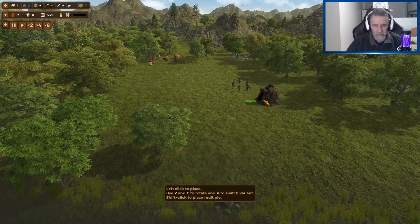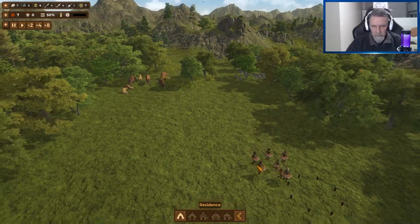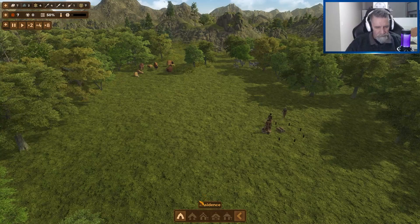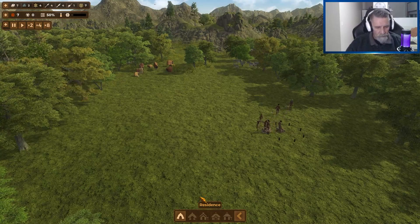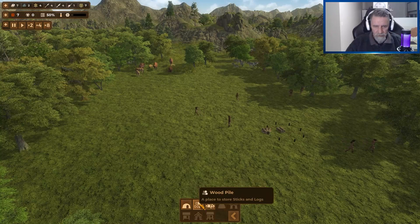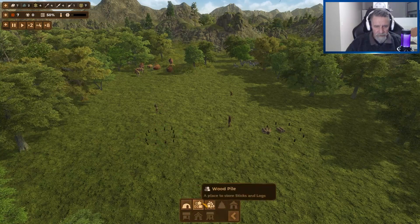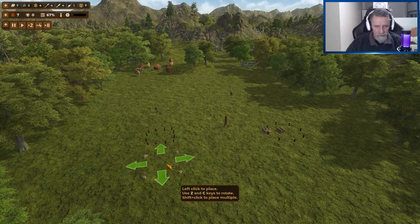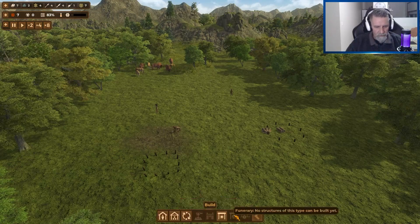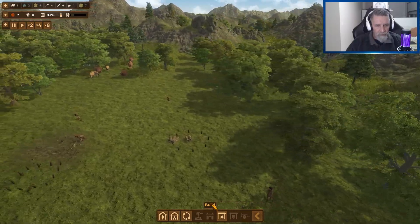Residences — a tent. I think the tents fit three people in each, so we've got a few that we'll need. But I don't believe we've got enough stuff to build all of them. Storage: a wood pile we'll put over here, maybe, and a rock pile over here. I'd rather get on to building the residences first.